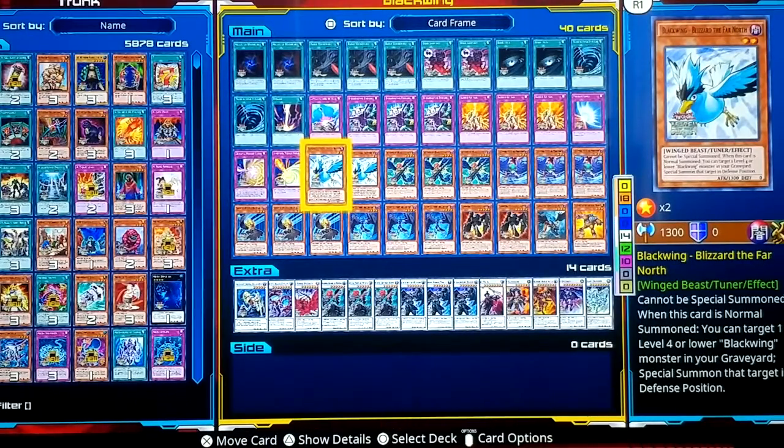Swarming is just playing more than one monster. Black Wings are pretty different. What I mean by playing more than one monster, I'll show you. Swarming is just like I said, playing more than one monster. That's just a simple way of how to say it — more than one monster. But we call it swarming.